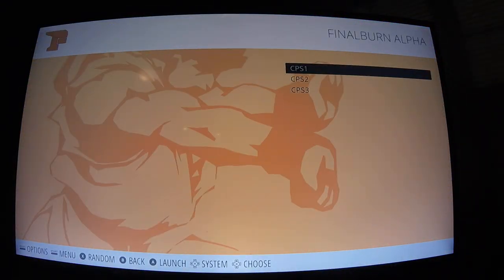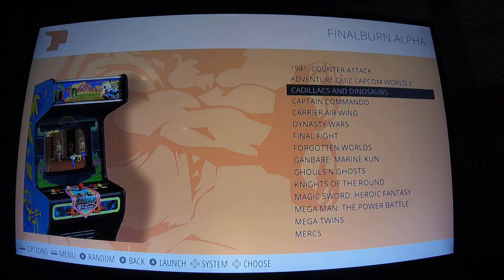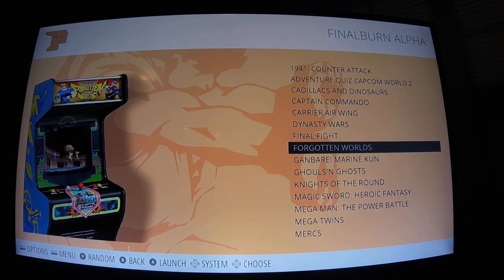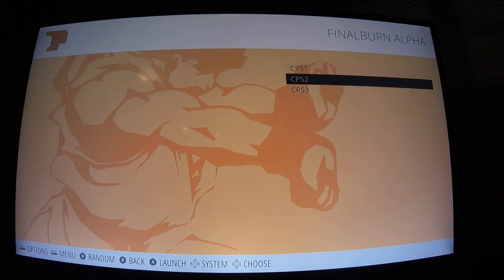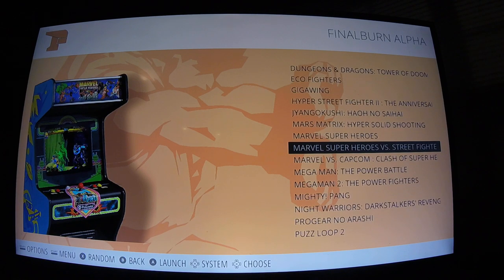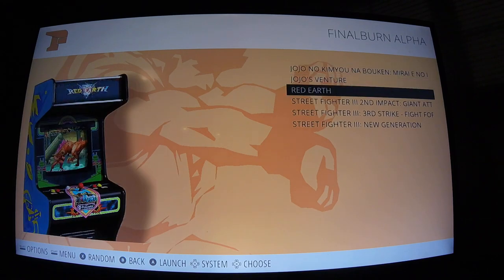Here's the Capcom section. There's CPS1, CPS2, and CPS3 — three different Capcom systems. They've got some pretty cool art, kind of grainy but you get the idea. Ghouls and Ghosts, Mega Man — these all work. CPS2 has Marvel vs. Capcom, Marvel Super Heroes, Marvel Street Fighter. Good fighting games. All the Street Fighters. Street Fighter 3 — I never really played it, but I'm sure it's good.